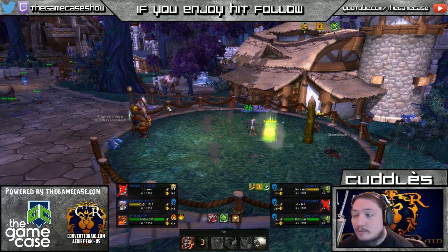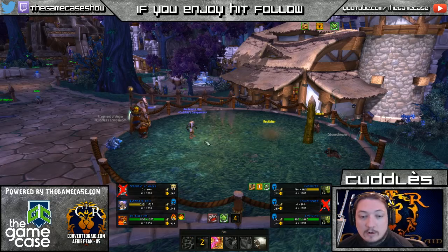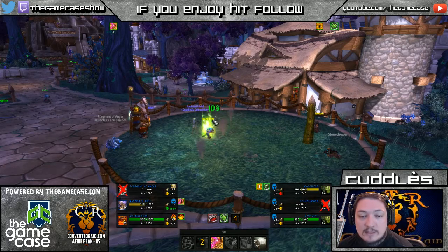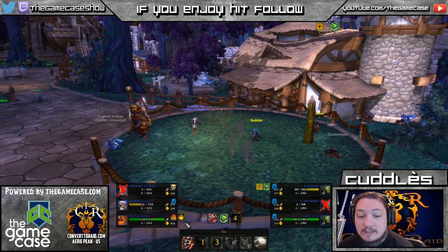He burrows and gets a little bit of heals off Nature's Ward. We throw up our shield to avoid his big Burrow hit — we dodge it. He gets his heals again from Nature's Ward since he didn't actually hit me.